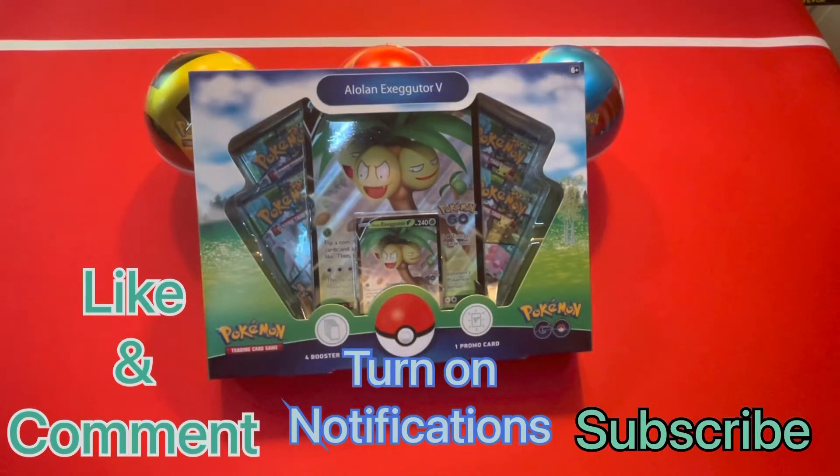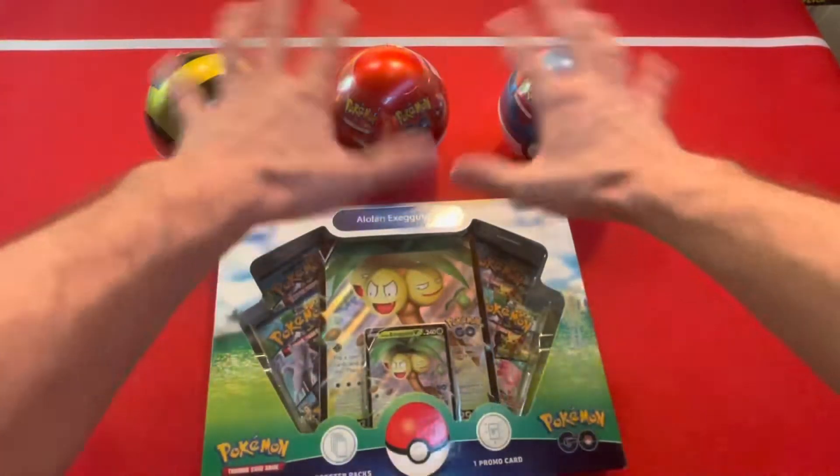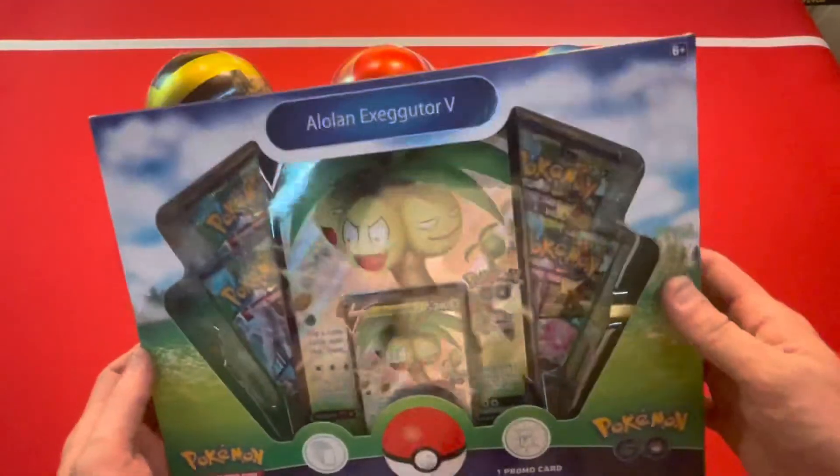What's up guys, welcome back to the channel! Today we've got the Alolan Exeggutor V-box. It's Baker 2900 as always, and I've also got Peter 95. That's right, we're going to be doing another Pokémon GO unboxing for you today, Pokémon fans. Let's get right into it — we also got the three Pokéballs behind there. So here's the Alolan Exeggutor V-box, let's tear right into this thing.